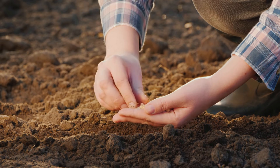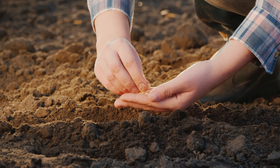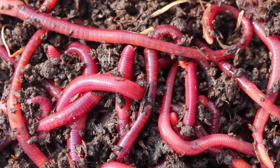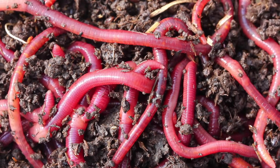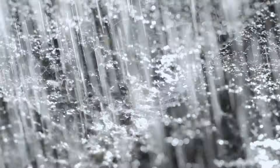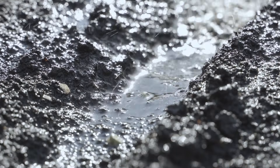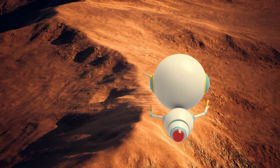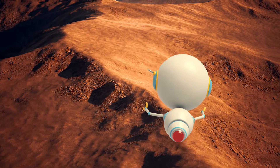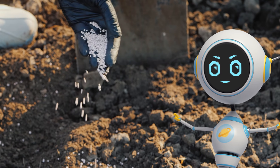Soil is made of mineral matter, like sand and clay, water, and organic matter. Organic matter is made by living things, like earthworms and bacteria breaking down dead plants and animals. This process adds nutrients to the soil. Organic matter also allows the soil to hold water. But Martian dirt has no organic matter. To turn Martian dirt into Martian soil, humans would need to add fertilizer and compost.